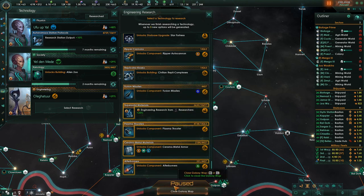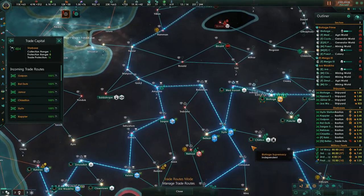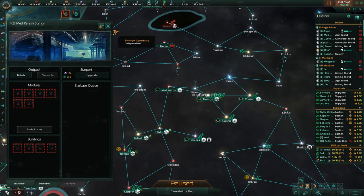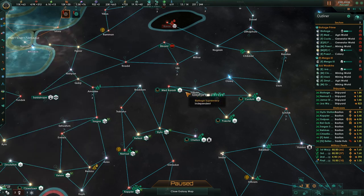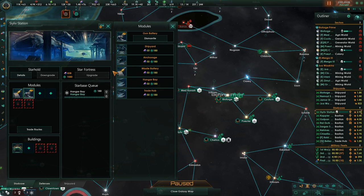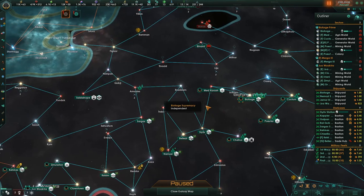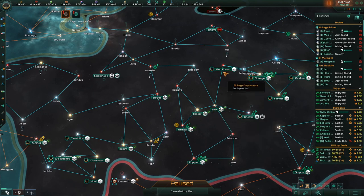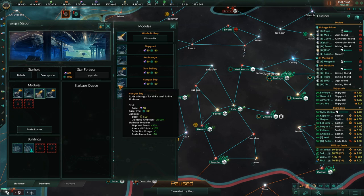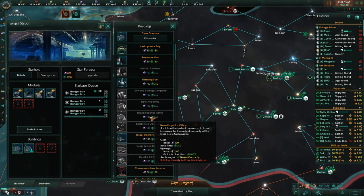Hangar bay is done. Now we got a bunch of partial research stuff — some of it is really going to go fast, so we're going to unlock afterburners. Going over to our trade route stuff: I'm going to replace the star base protection with hangar bay, add an anchorage, then another hangar bay, and put anchorage on that. That'll protect up to three layers — one, two gets to our home world.